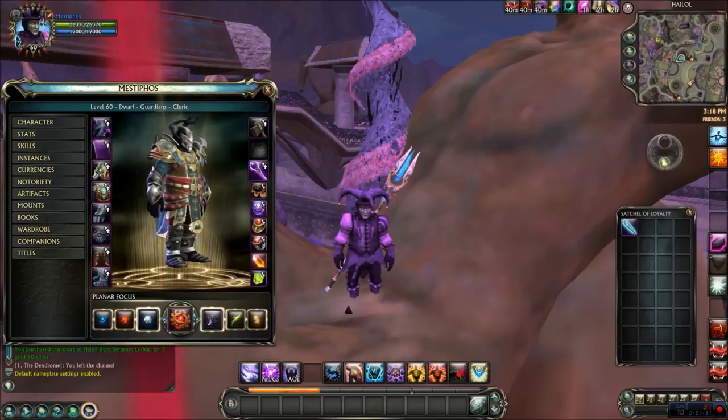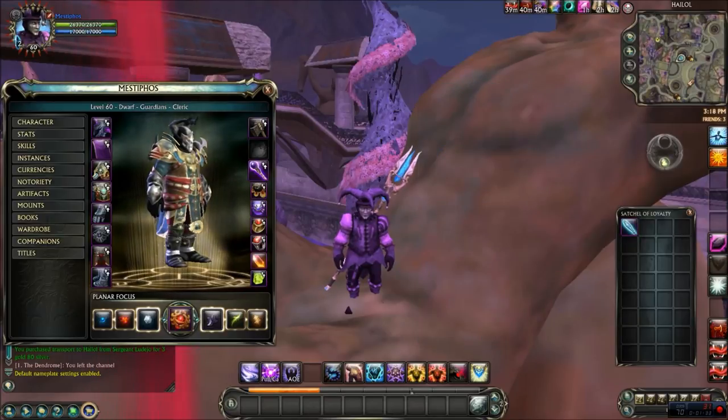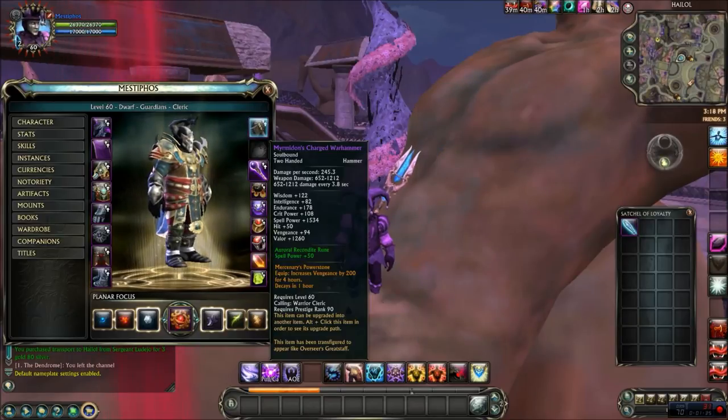And there we have it. That is that. Same stats as before, but as you can see, it says this item has been transfigured to appear like the Overseer's Great Staff.